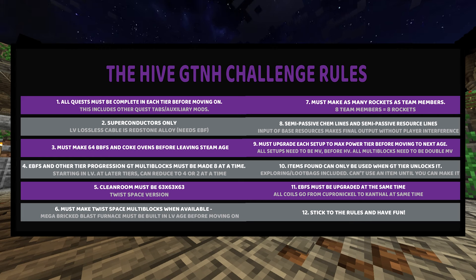Rule 9: You must upgrade every setup and multi-block to max tier before you move on from each tier. Every setup has to go to MV before you go to HV, and every multi-block you have in MV has to be on double MV power as well. This applies to every tier going up — so a platinum line in EV has to be on all IV power. You better have some infrastructure ready.